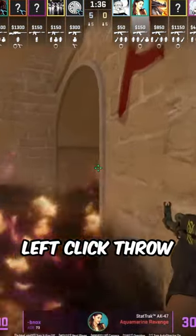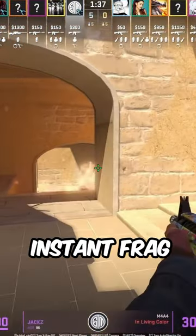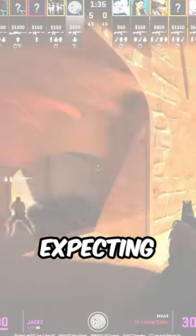Aiming in the middle of the square and then going ahead and left flick throwing once the molotov ends — it's going to set up the T for the instant frag. The CT was not expecting this flash at all.